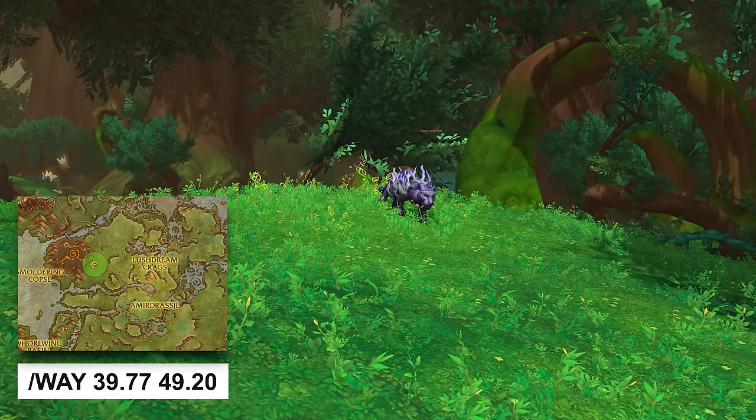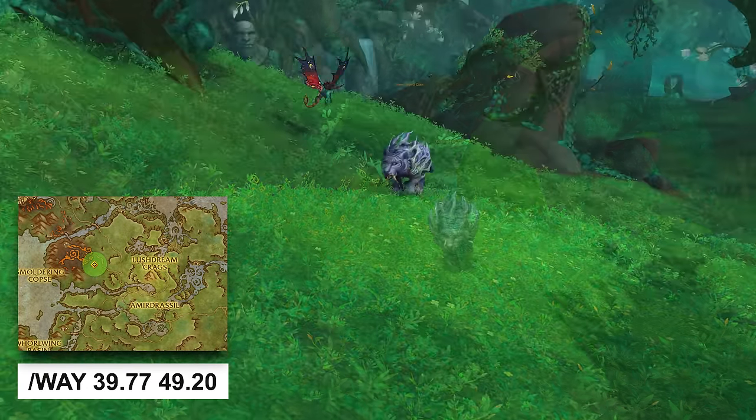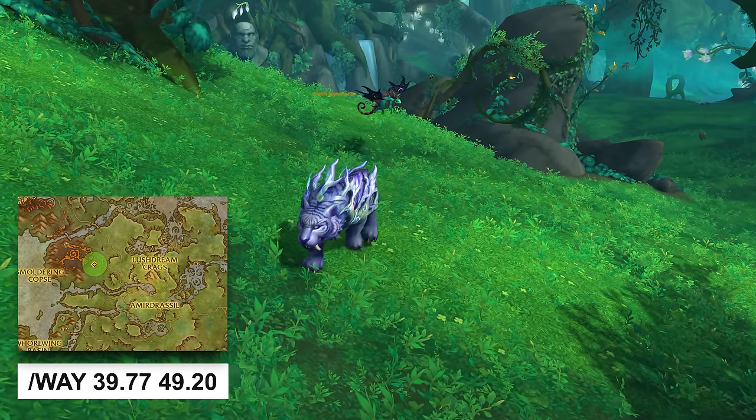The Purple Dream Saber has a chance to drop from a rare in the Emerald Dream called Keen Eye Sian — you can find this rare at this location.